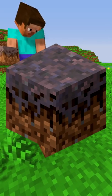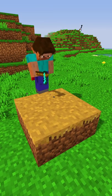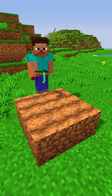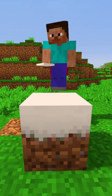Minecraft's mycelium originally looked like this in beta. You can create farmland on mycelium by converting it to a dirt path and then creating a farmland. If you put a snow block on top of mycelium, it will have a different texture.